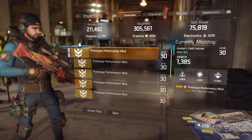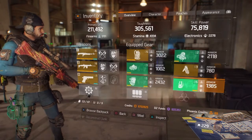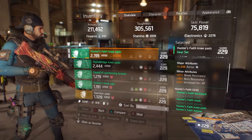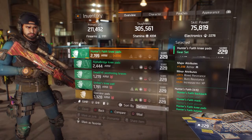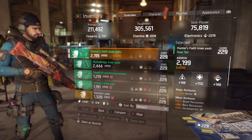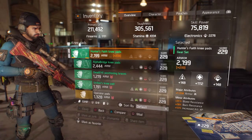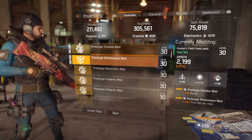I'm using first aid self-heal on this one, though I might change that. On the knee pads I have a 1112 stamina roll, 1038 armor, bleed resist, burn resist, and increased kill XP, which is nice. I've been trying to roll for more armor — around 1150 or 1200 — but haven't gotten that roll yet. I've got a stamina armor mod and first aid ally heal on there.